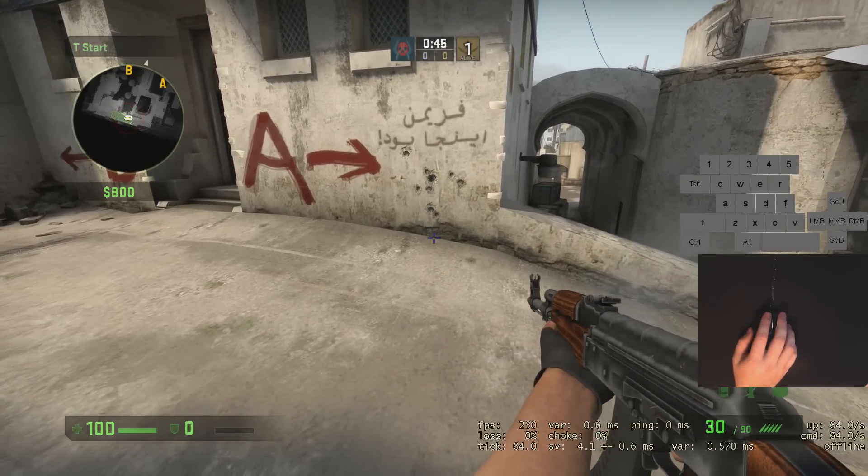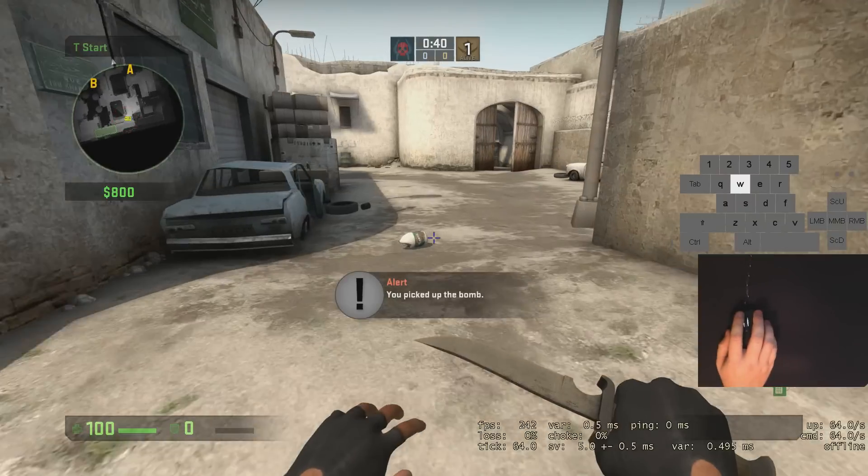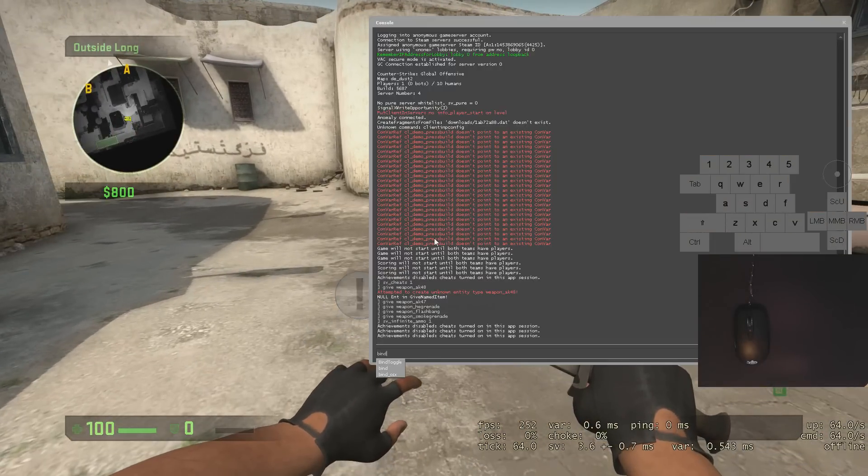Another command is sv_infinite_ammo 1. As you can see, I can just sit here and spray all day and my ammo never goes down. That's usually where I start as far as setup goes.